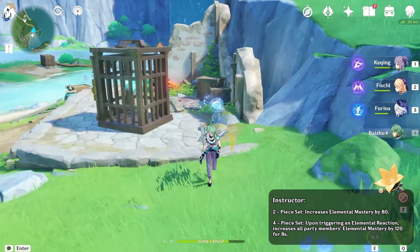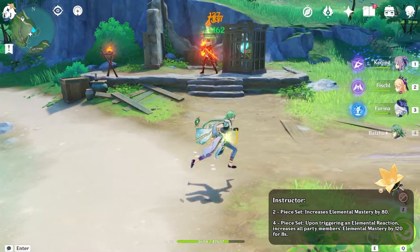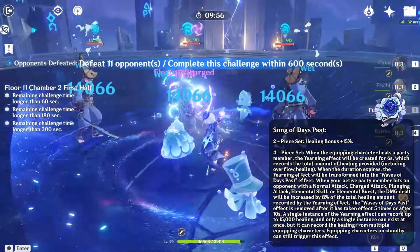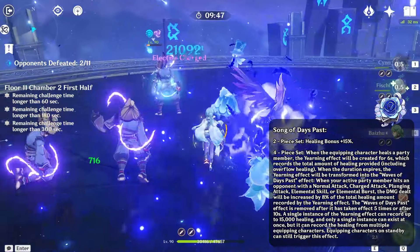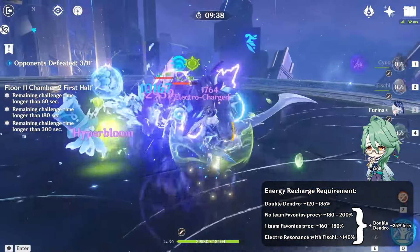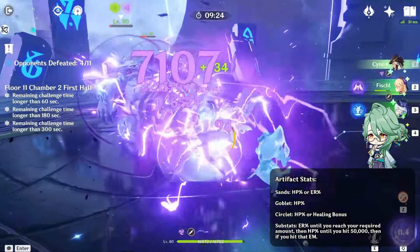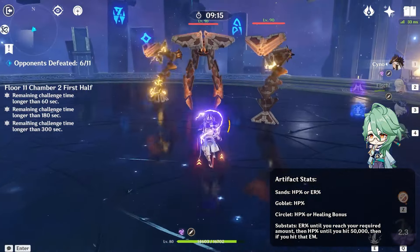4-piece Instructor is a 4-star artifact set that provides a team-wide 120 EM buff for 8 seconds if Baiju triggers a reaction while on field, though it will have less stats than a 5-star set. 4-piece Noblesse Oblige gives a team-wide 20% attack buff for 12 seconds after he uses his burst — this should be used for attack-scaling units in aggravate teams, since spread and bloom teams usually scale with EM. 4-piece Song of Days Past is a niche set best in single-target fights — the buff lasts for 5 instances of damage so it is bad in AoE fights. 4-piece Ocean-Hued Clam is generally better and results in higher team damage in most instances. For artifact stats, you want HP% or Energy Recharge on the Sands, HP% on the Goblet, and HP% or Healing Bonus on the Circlet. For substats, prioritize ER% until you reach the required amount, then HP% until you hit 50k, then Elemental Mastery if possible.